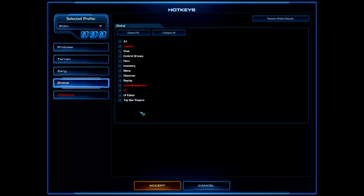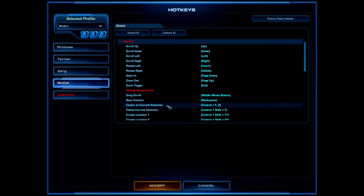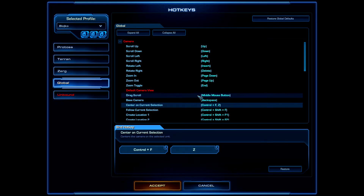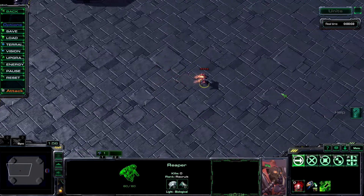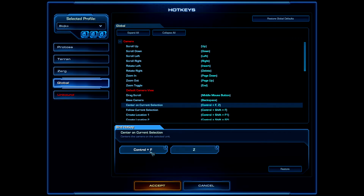Now we move on to Hotkeys. Under Global > Camera, you can change Center on Current Selection — this centers your camera on your selected unit or units. It's useful for following a unit, like a Reaper that is moving. The default hotkey is Ctrl+F.